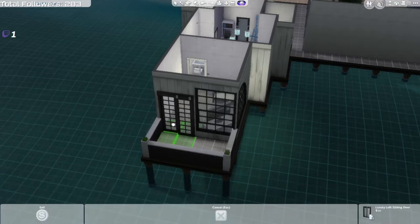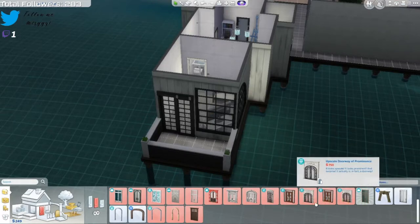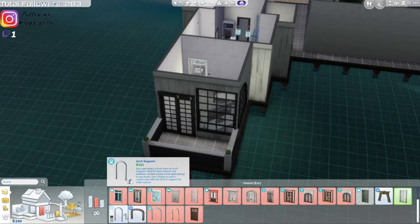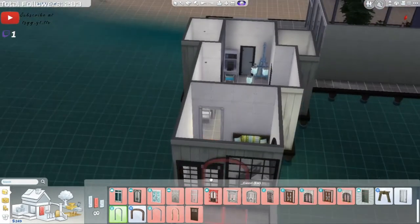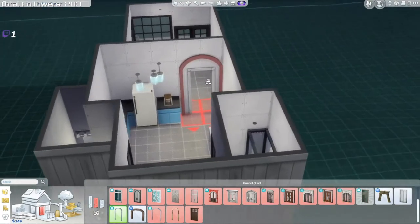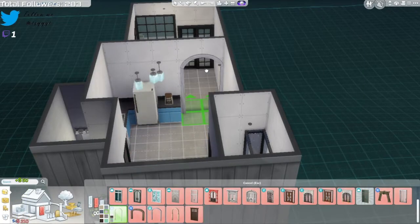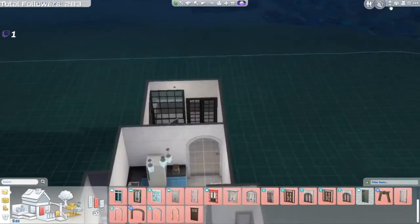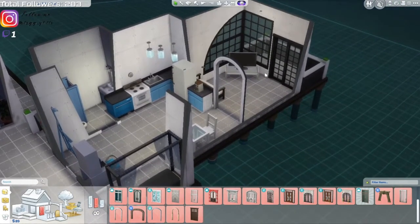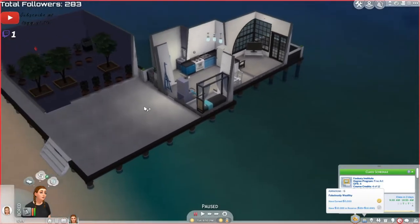I was gonna see if I could find a bigger door, but no, you can't. I like that though - it looks nice. White - I think that looks a little better, honestly. It makes it look bigger, because I've never had a house in The Sims that was so closed off. It's normally been really open plan, but this time it wasn't. I keep saying it a lot but I'm just not used to it - it's really interesting and fun, it's different.